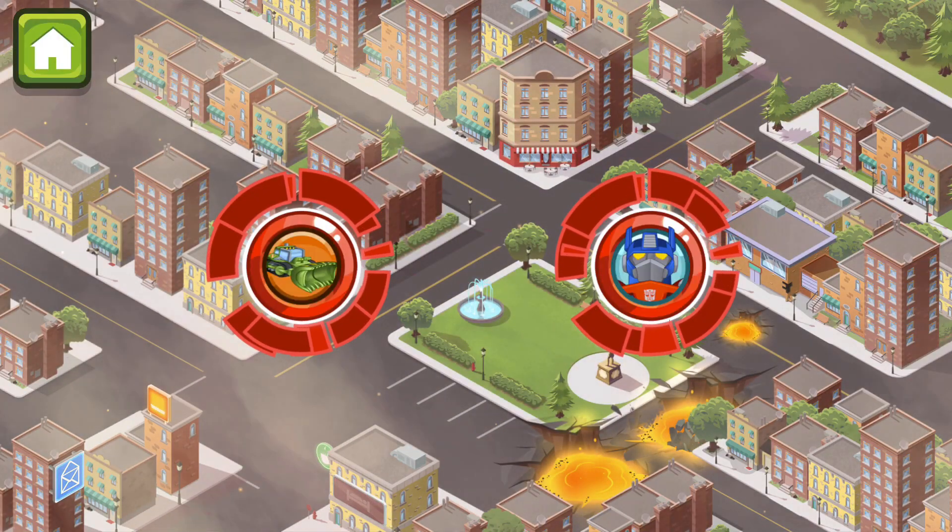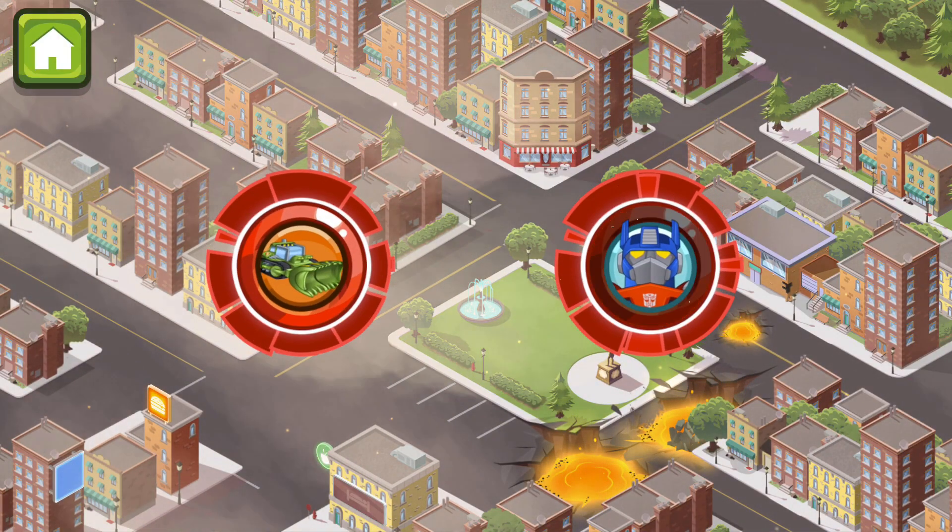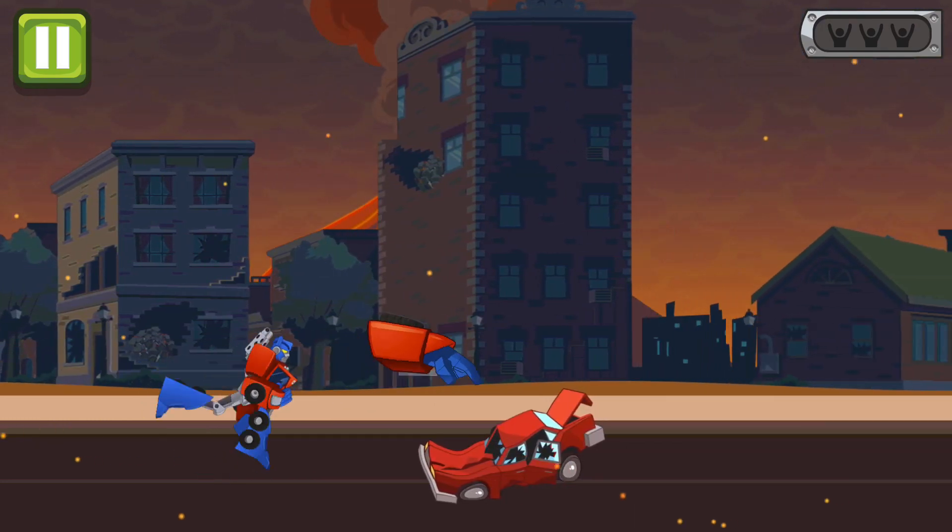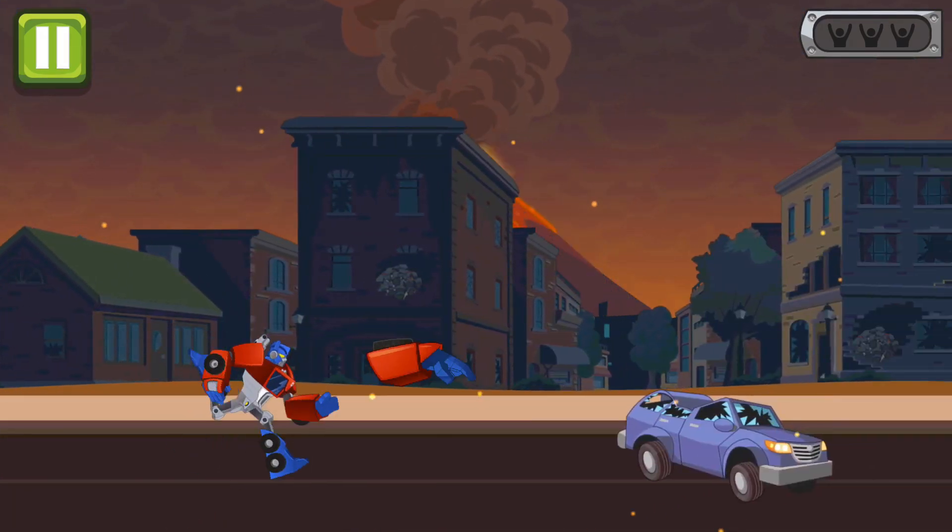Lava is spilling into the city's sewers! Keep it from reaching the city. Slide the button up to change form! The volcano is flooding the sewers with lava! Be careful with those lava patches!